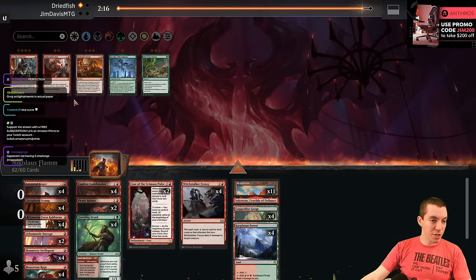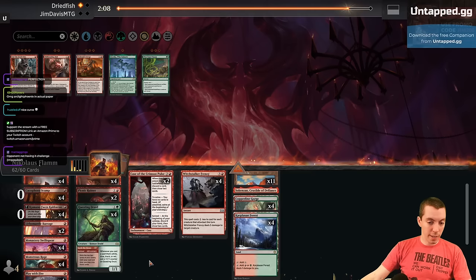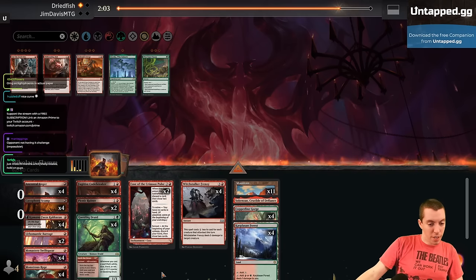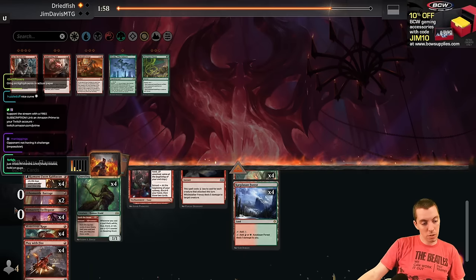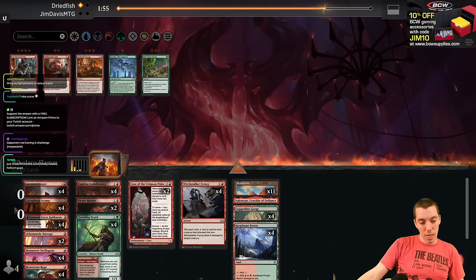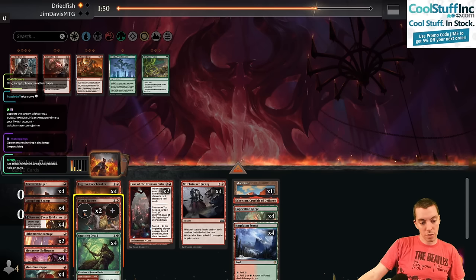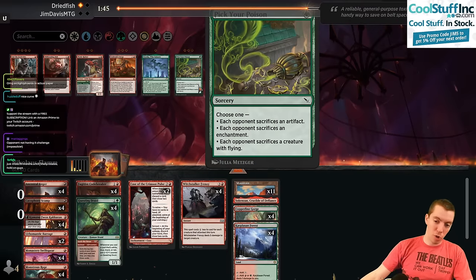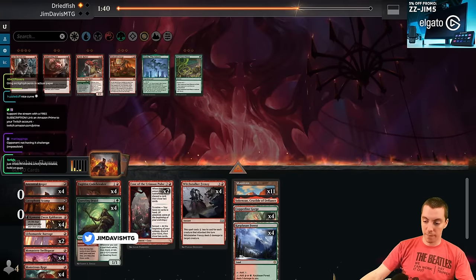We're going to bring in our Barrages. Is Pick Your Poison effective here? You can kill Skrelv or a Flyer for one mana — that's pretty good. What are we not interested in? I think Scamp is a little too small ball. On the play we need one-drops. Maybe the Ruiners should go, but they get cut down and all that stuff.